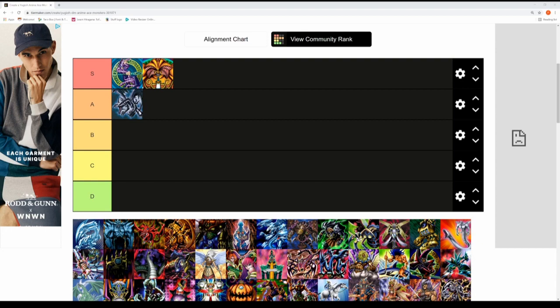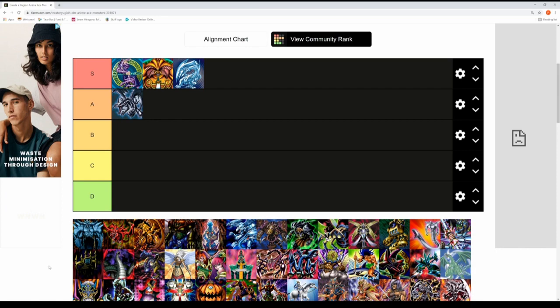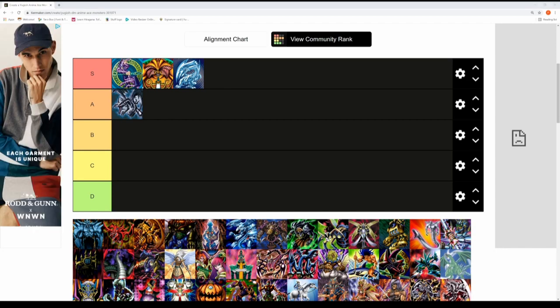Next up is Seto Kaiba's Blue-Eyes White Dragon — 3000 attack, 2500 defense. Of course Kaiba has three copies of this card and ripped up the fourth copy so no one could play it against him. This card definitely goes in the S tier — it had so many memorable moments throughout the series and it's a really cool collectible monster.